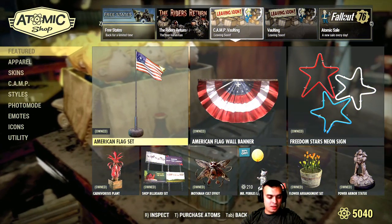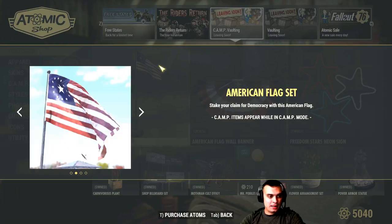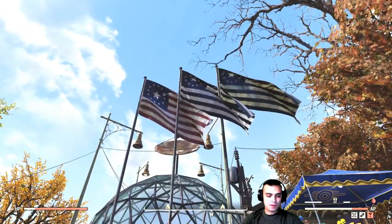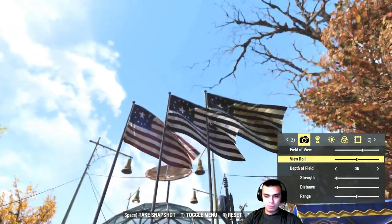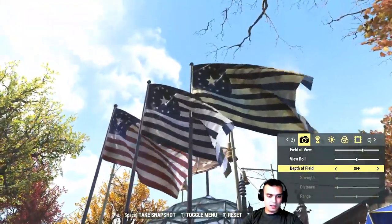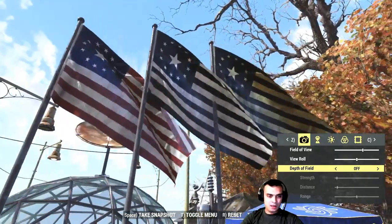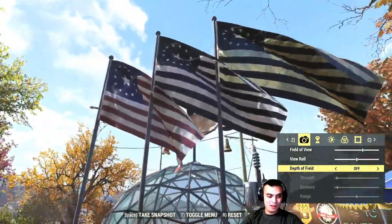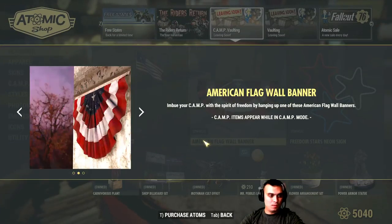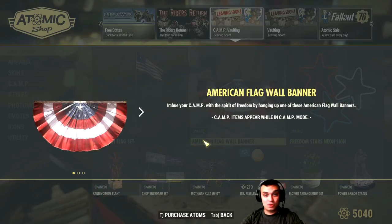Next are the current items leaving: the American Flag Set. You get three flag options, and what I like about them is that they are animated. I remember the first time we got these was the Fourth of July — I got them instantly and was very happy. I had my CAMP by Vastek at that point, a sort of fort camp with a lot of missile turrets. We also have the American Flag Wall Banner, which I believe was also given on the Fourth of July.